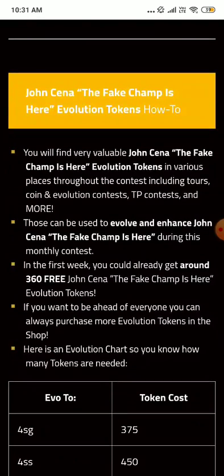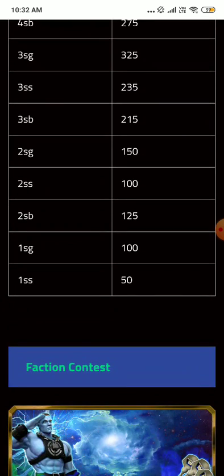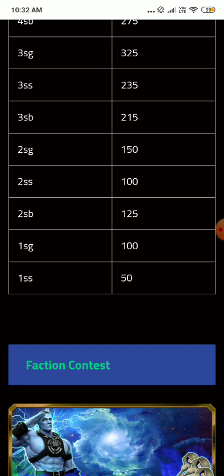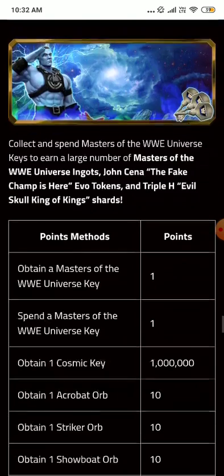For evolution, you can get John Cena from the talent-up event and his gold tokens from the TP contest — not solo contest but faction contest and the evolution contest. You can get 360 free John Cena Fake Champ evolution tokens in the very first week, which should help you get him to 2-star silver. With faction luck and fuses you could reach 2-star bronze.